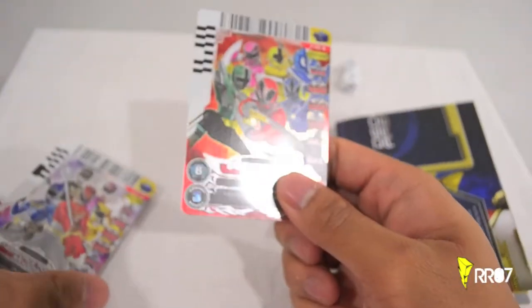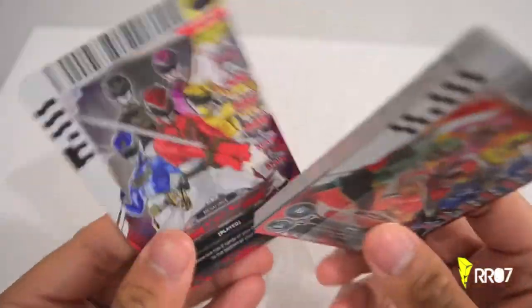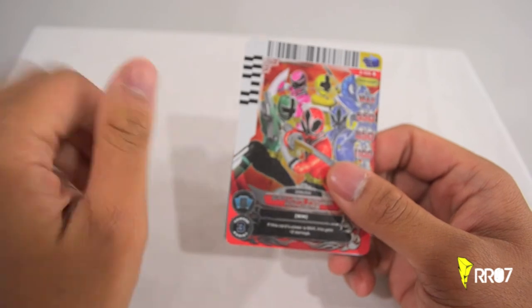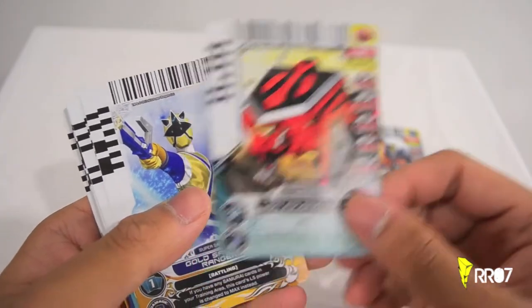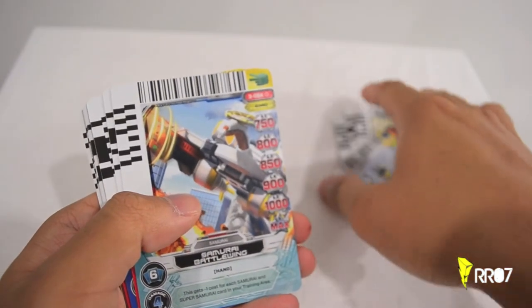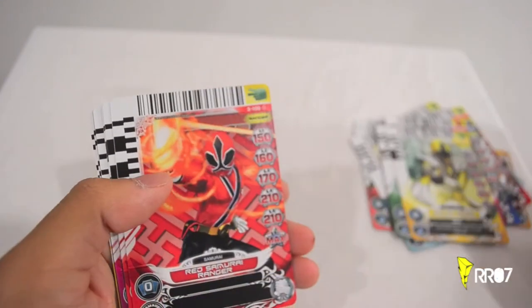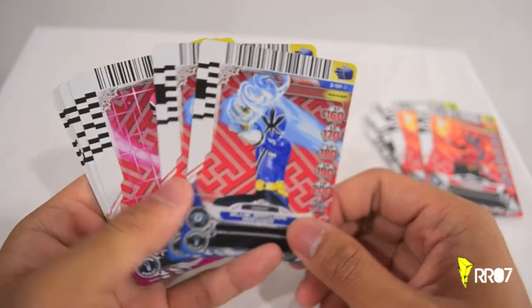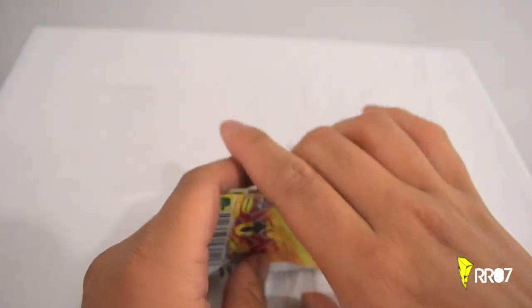Then we have the two decks. This one is the Samurai. We start off with Samurai Power Rangers. You have one Light Megazord, one Lion Folding Zord, Gold Samurai Ranger, Samurai Battle Wing, Red Super Samurai Ranger, Blue, Pink, Green, Yellow — those are all Supers. You have a Red, and this is where the duplicates come in: two of those, two Blues, two Pinks, two Greens, two Yellows. So that is the Samurai set.